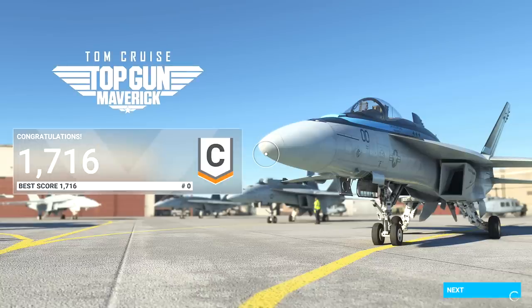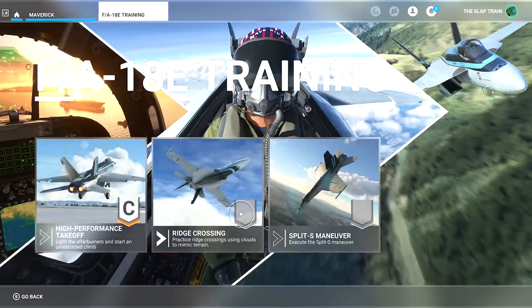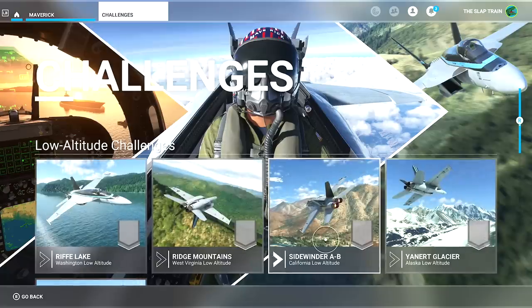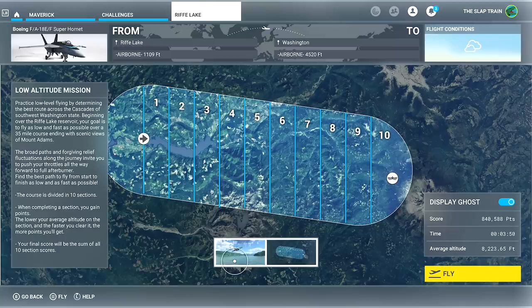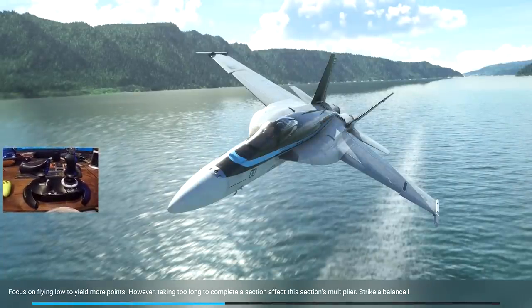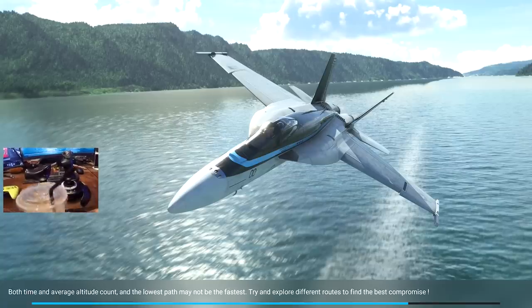Come on, cut me some slack — it's my first day on the job! We got a 1700, 16% completed. Heck yeah! Looking at the ridge crossing next — practice ridge crossings using clouds to mimic terrain. I don't think I want to do that right now. Low altitude challenges — yeah, this is what I want to do. Sidewinder, starting off at Riffy Lake in Washington. Looks like we have some tight sections. The goal is to fly as low and fast as possible over a 35-mile course ending with scenic views of Mount Adams.